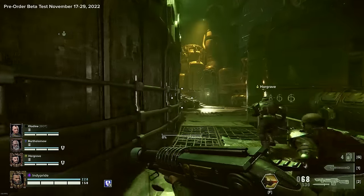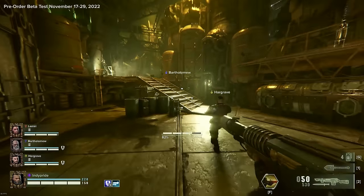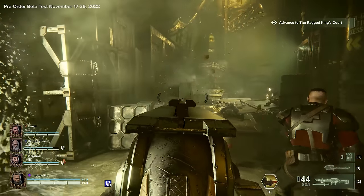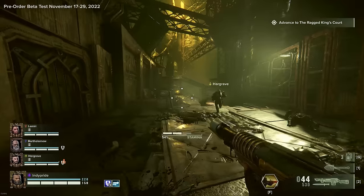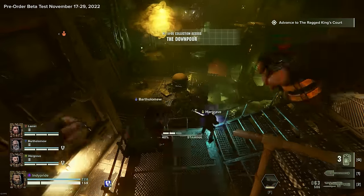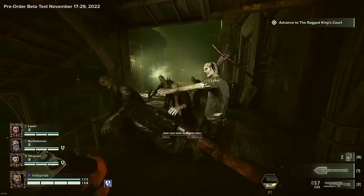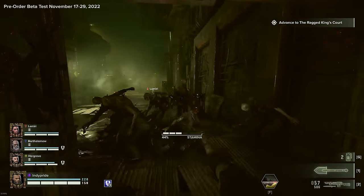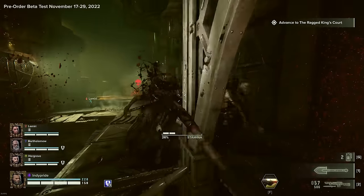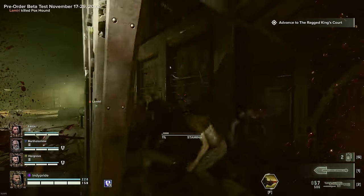I would not be shocked if a Death Corps of Krieg style skin is one of the first premium workshop or store items when Darktide is fully released. Cosmetics have been a thing in Vermintide since Lohner's Emporium, so nothing new. I think they'd be leaving money on the table without premium skins, because 40k nerds are going to eat that right up. This is Malice 3 — really the only difficulty I'd feel comfortable running with randoms. If I'm going to play 4 or 5, I want a full squad with communication.